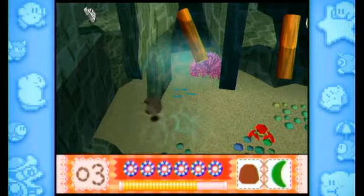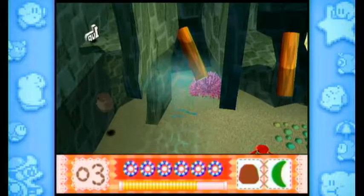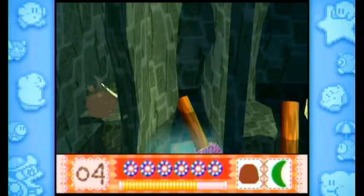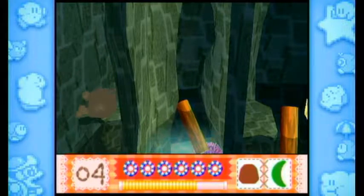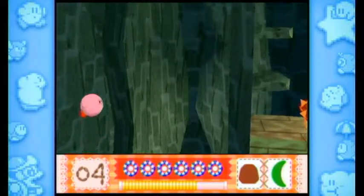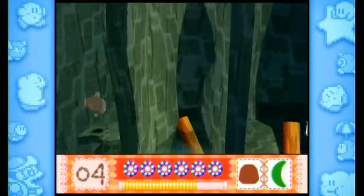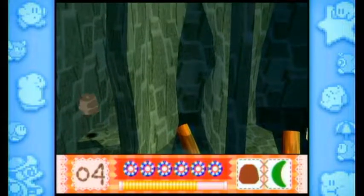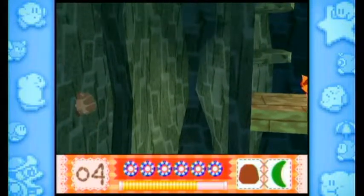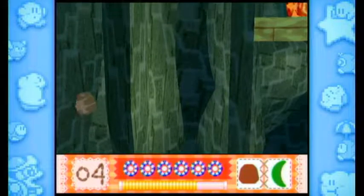This is Rick the Hamster. He can climb up walls, and he is the one we need, because that crystal shard at the top - Rick the Hamster is the only one who can get up that high because of wall climbing. Even Kirby's puffing ability, he can't puff himself up that high before he gets tired. You can mash as fast as you want but you just aren't making it. This was actually the hardest one for me to figure out in the game, because I didn't realize the first time I played that Rick the Hamster could climb walls, so this was probably the last crystal shard I got.